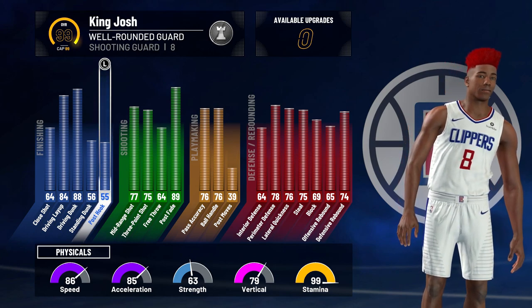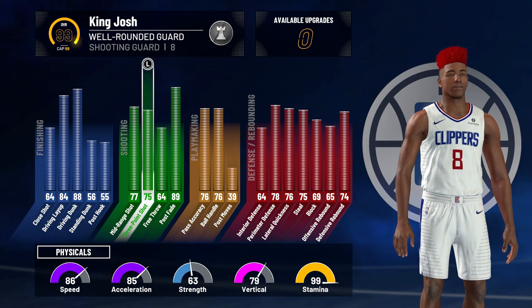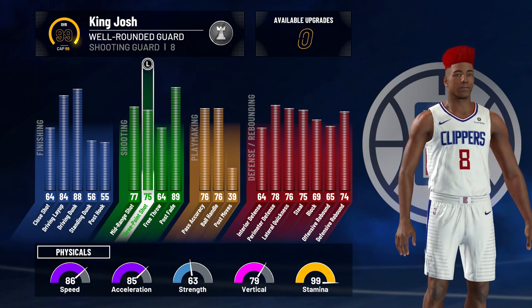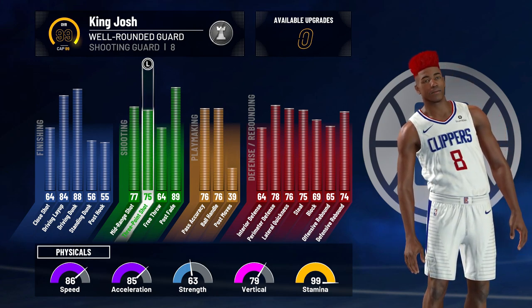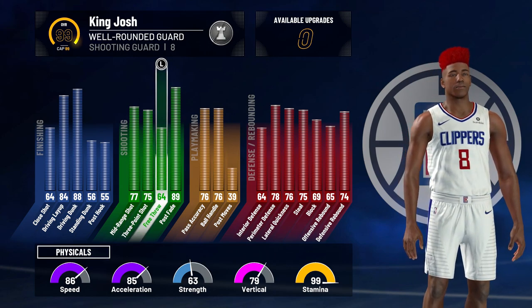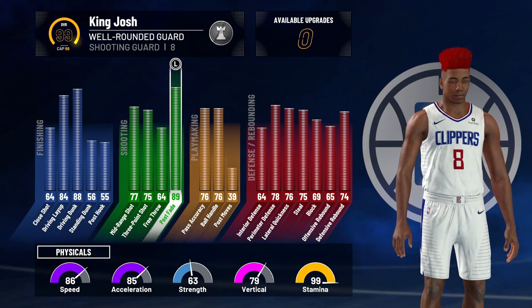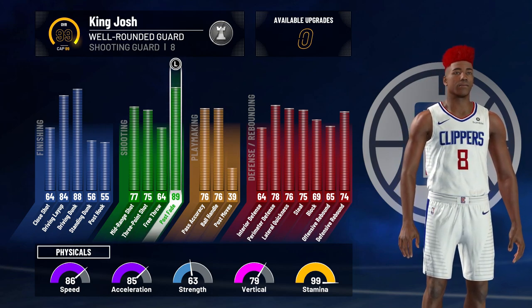My post hook is a 55 — I don't really do post hooks so I didn't upgrade that. For shooting, I have a 77 mid-range and a 75 three-pointer. At 99 overall it used to be a 71, but now it's a 75 and there's actually a pretty big difference between a 71 and 75 three-pointer. My free throw is a 64 — I didn't upgrade that because I wanted my post fade to be really high, since I was a post scorer in NBA 2K19.